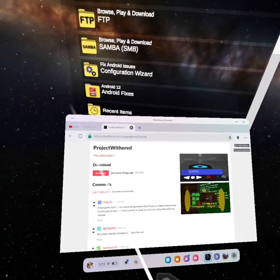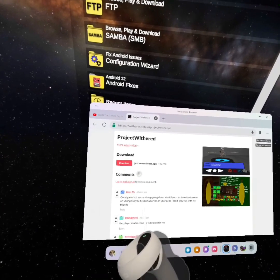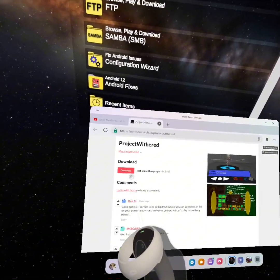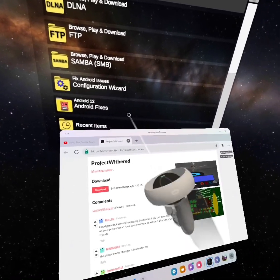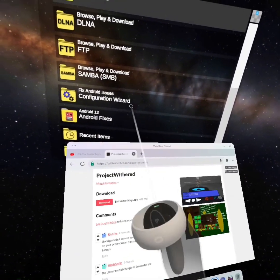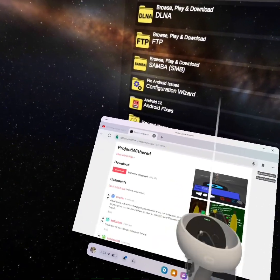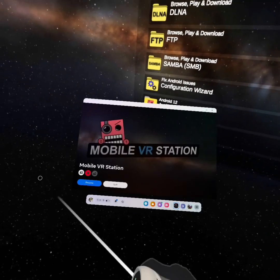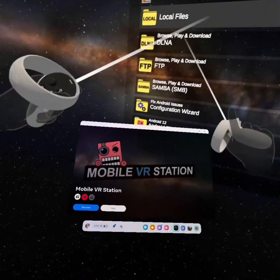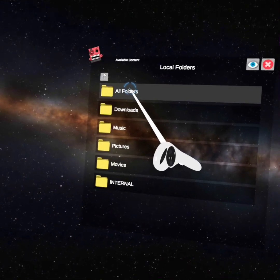When you do that, press download. I already downloaded this before, but you can download it - so press download. It'll be like a black little thing showing your download, but if you're recording it'll be blacked out from Oculus. When it's done downloading, go to Mobile VR Station - our savior. Go to local files, all folders.